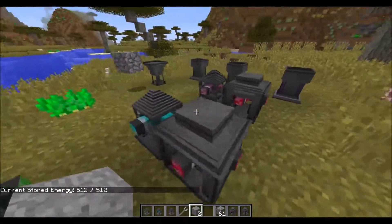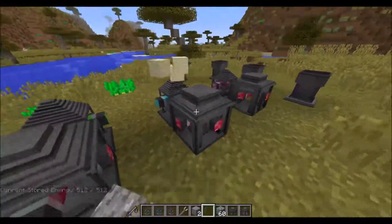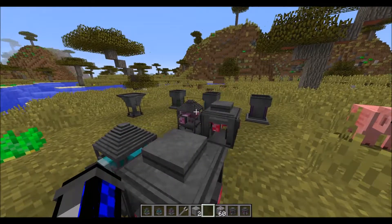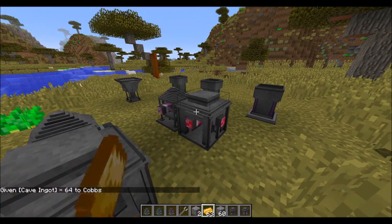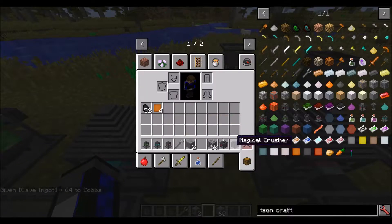The crusher turns stone into cobblestone, cobblestone into gravel, and gravel into sand. And obviously you can smelt the sand into glass. And obviously this will double ores as well. So I'll just use bronze for the plateformer here, and you see the metal plates - same as before pretty much. Again, not all the recipes are in yet, so these are just examples of the ones I know do still work.